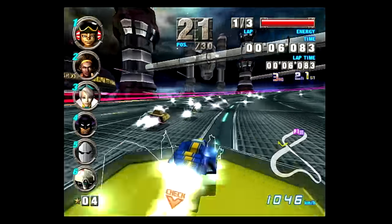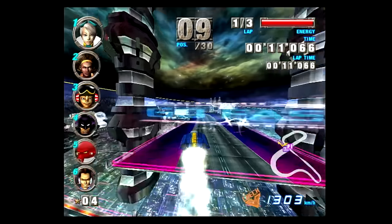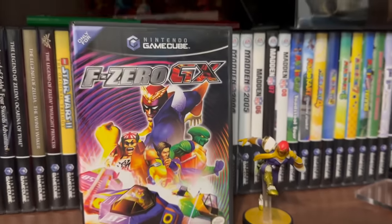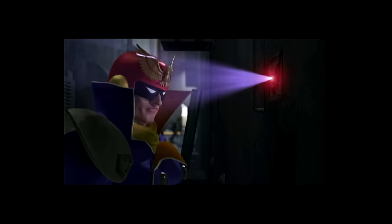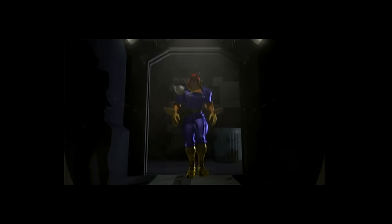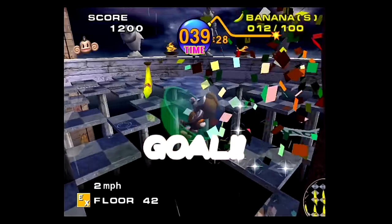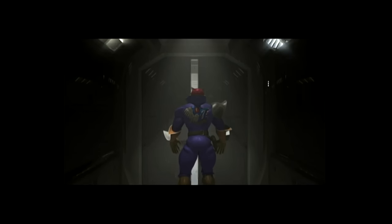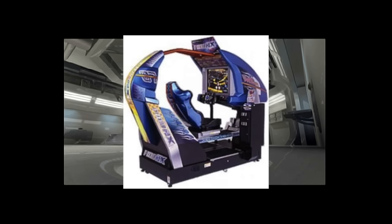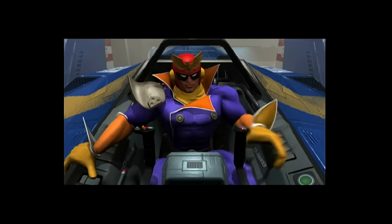And in 2003, F-Zero would grace Nintendo's heavily underappreciated console, the GameCube, with F-Zero GX. This time, F-Zero was not being developed by Nintendo themselves, but actually Sega's Amusement Vision team that developed Super Monkey Ball as a launch title for the home console. And if the GameCube wasn't enough, they did a simultaneous release in the arcade with F-Zero AX, but more on that later.